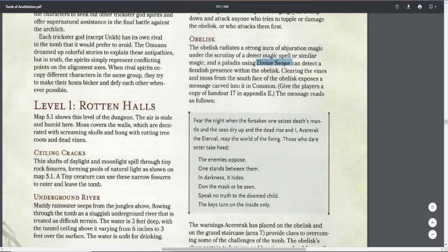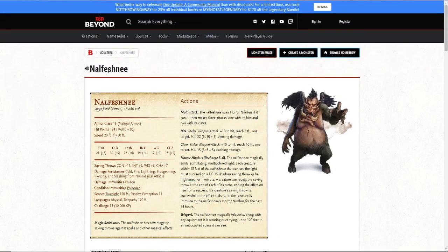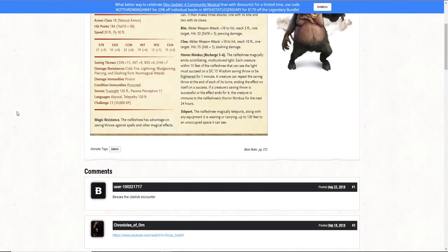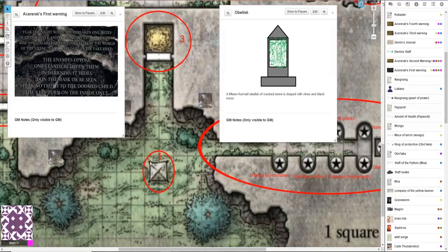As described, using Divine Sense you can detect a fiendish presence within this obelisk. As a little easter egg, it contains a demon: Nalfeshnee. Nalfeshnee is a very, very dangerous enemy - it's Challenge Rating 13, has a lot of hit points, it can fly, it can teleport, and it'll be very, very hard to deal with. To release this demon, you need a combined Strength score of 60 to topple the obelisk. However, the description does not prompt players to do it, so it's a nice little easter egg.